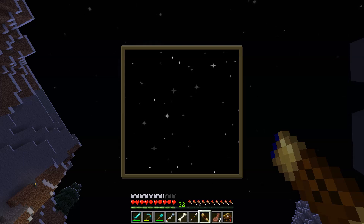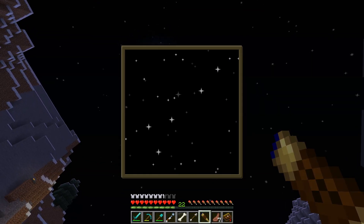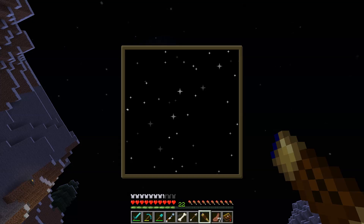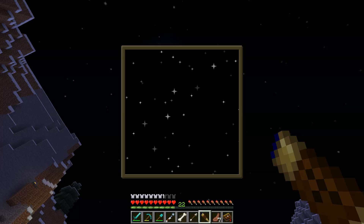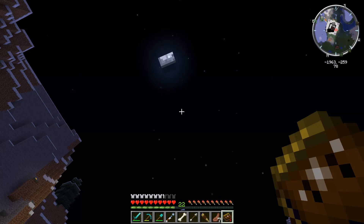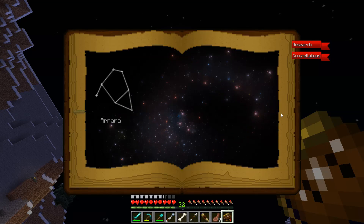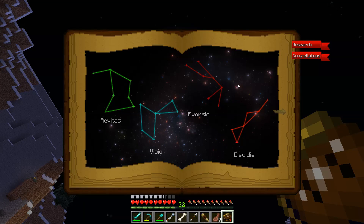We've actually found one right here. The stars for constellations are about twice as big as background stars — very apparent. When you move side to side, they move differently, as if they're laid in front of the background. Once you've found these, stop, right-click, pull out your Astral Tome, open the constellations tab, and try to identify which of the five constellations matches. Key features to look for: does it have triangles, is it horizontal or vertical, does it have squares?